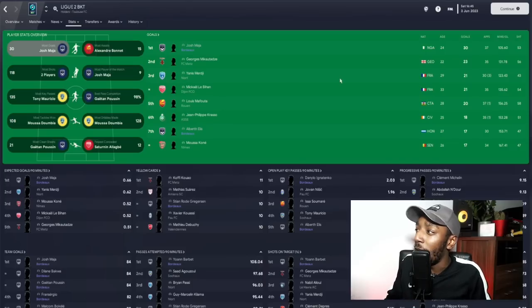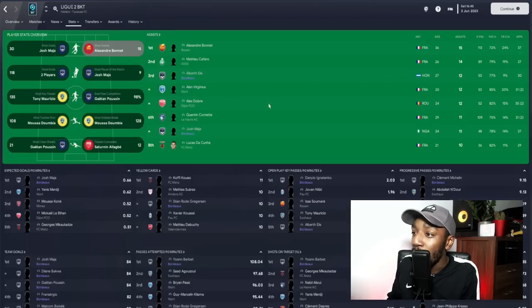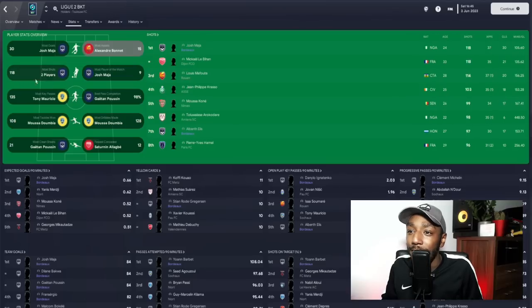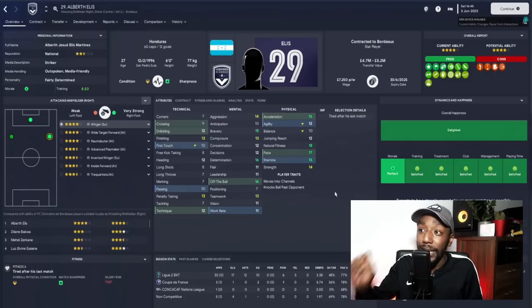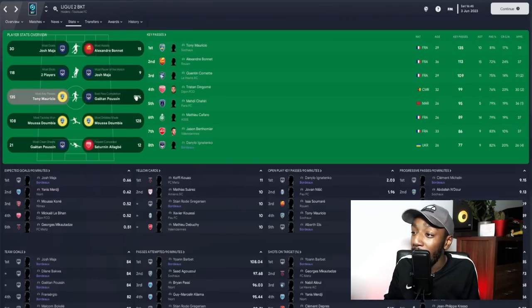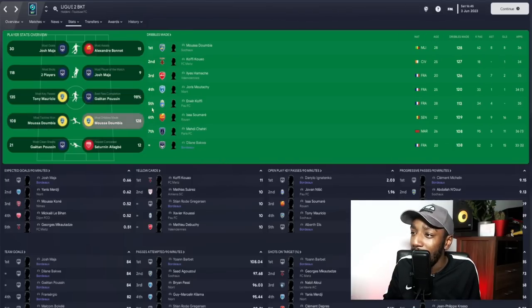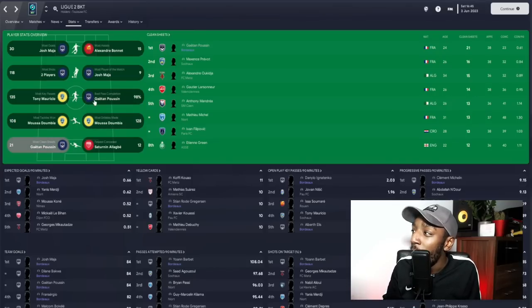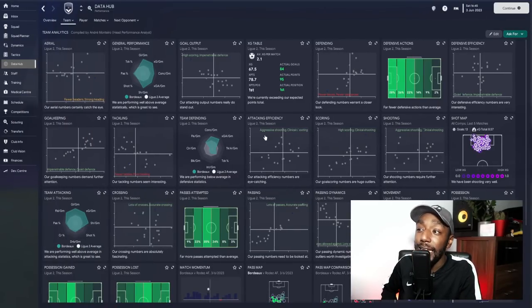Josh Major with 11 assists and joint top for most shots. Alberth Ellis is a very good player on Football Manager for this league — though when he goes to Ligue 1 he might not perform the same. Most key passes: our Ukrainian player in eighth place. Most dribbles made: our left winger. The left back nowhere to be seen in that list. Goalkeeper with the most clean sheets and third for fewest goals conceded.